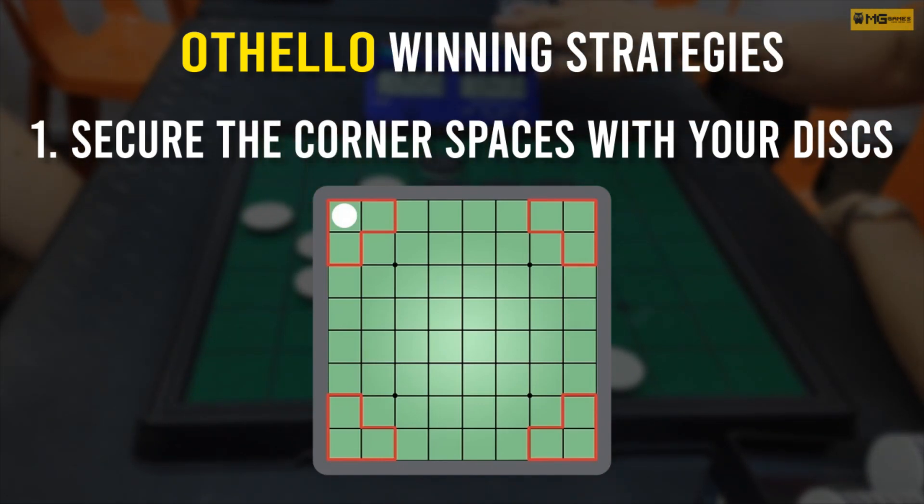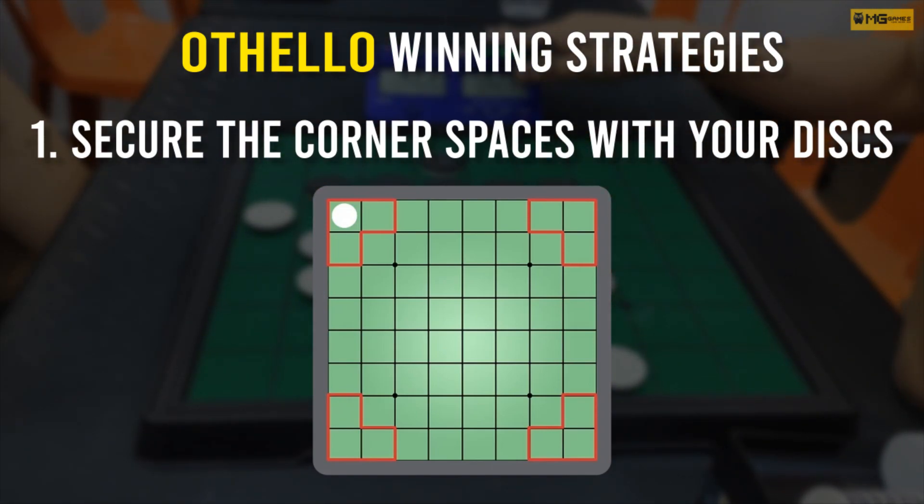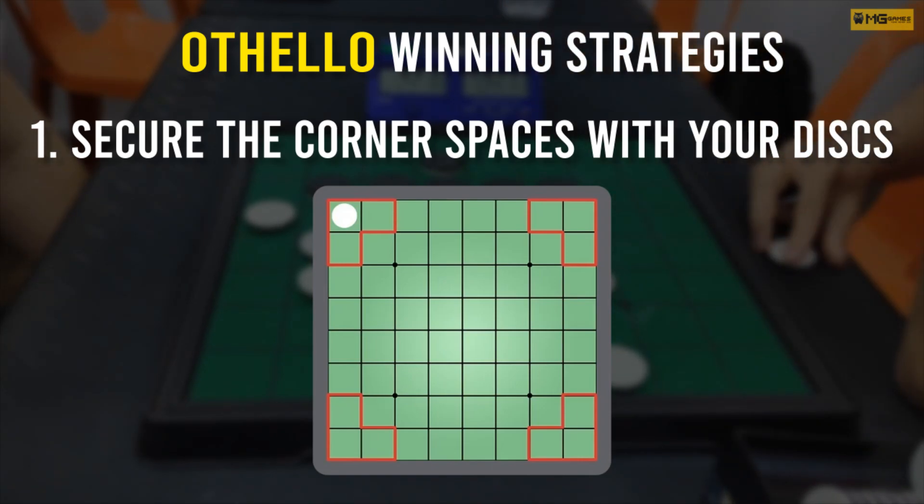Corners are valuable because they are difficult to flip and can provide a solid foundation for building your pieces. When you have a corner spot, your opponent is unable to outflank you, which guarantees you a permanent spot on the board.